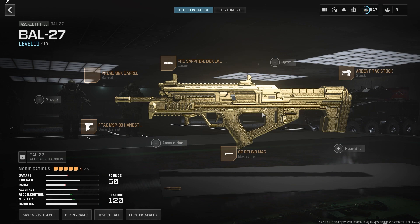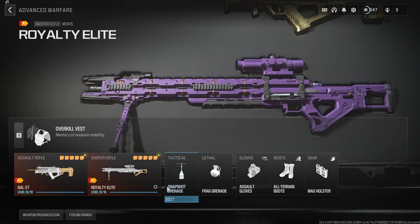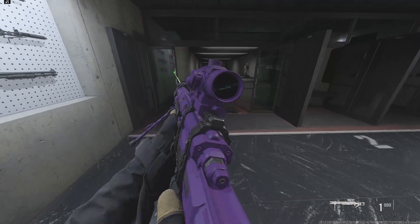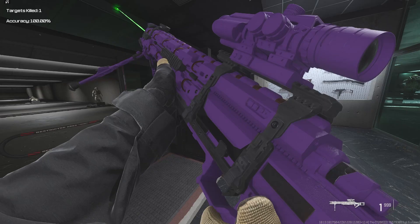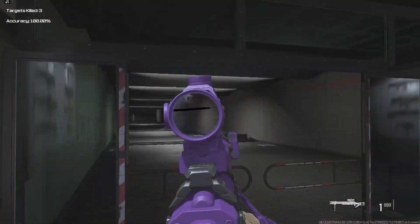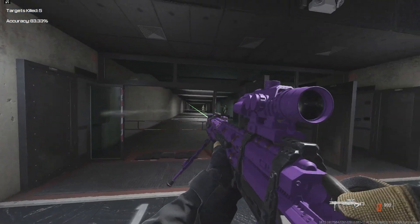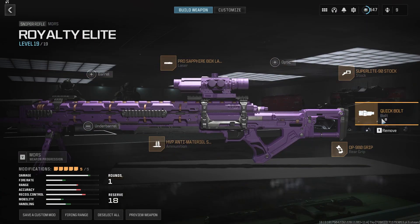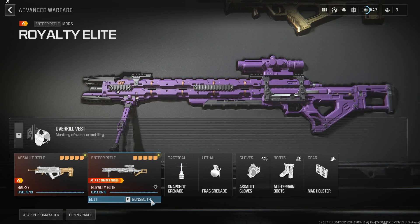I've got this gold camo on the bow that kind of reminds me of the Royalty camo from Advanced Warfare, so I had to throw it on. I have this Royalty Elite on the Moors — I believe it was a camo you could get from supply drops, like some purple color. I'll flash it on screen. And we have this quick bolt attachment; I think the quick bolt was a really good variant of the Moors because you could reload faster, and you could only get it from supply drops, of course.